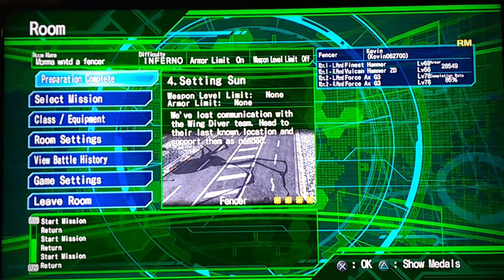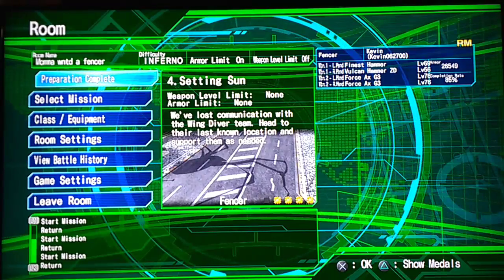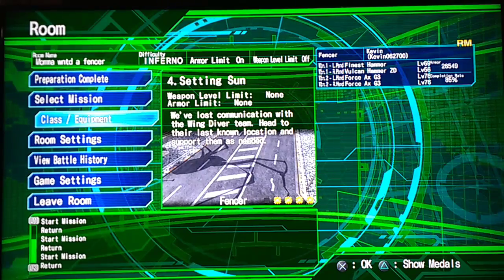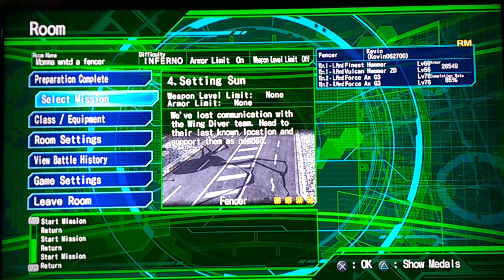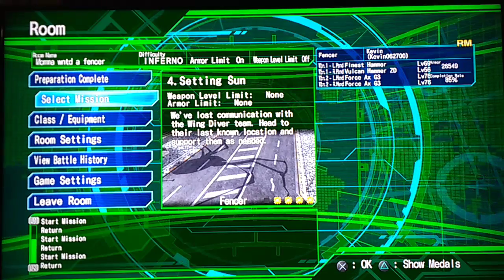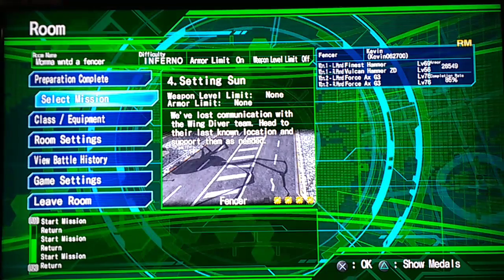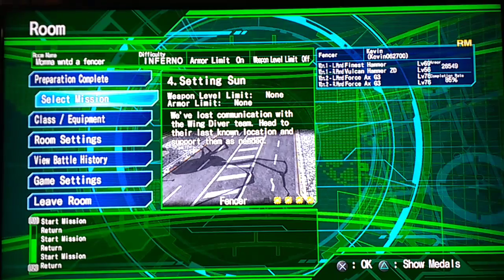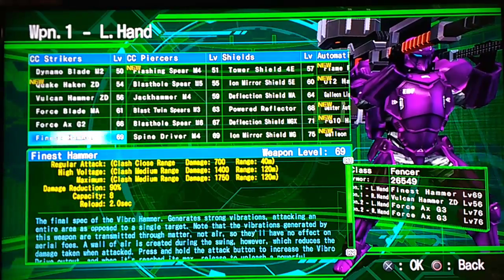I haven't really noticed any tip guides or walkthroughs on Earth Defense Force, so I wanted to cover the classes and explain some things that I've learned playing many hours in this game. First, I'm going to cover the Fencer class. In my opinion, it's probably the best class by far, even over the Wing Diver, mainly because of his mobility and his weapon options. He also gains armor the fastest — roughly one armor for every two armor boxes picked up. I'll cover the weapons and then show a few things at the end about movement.